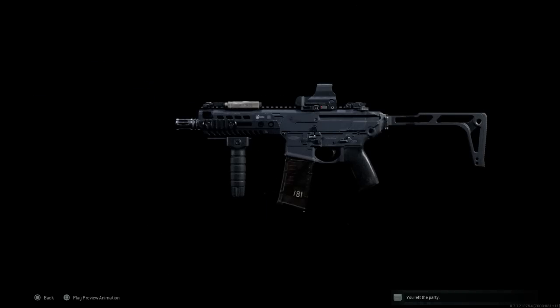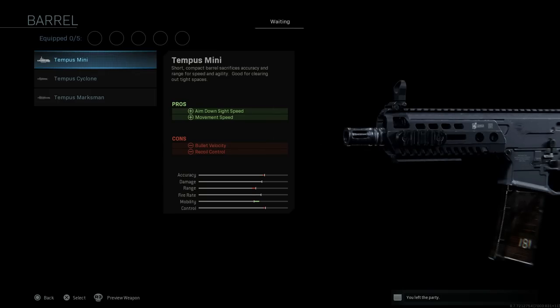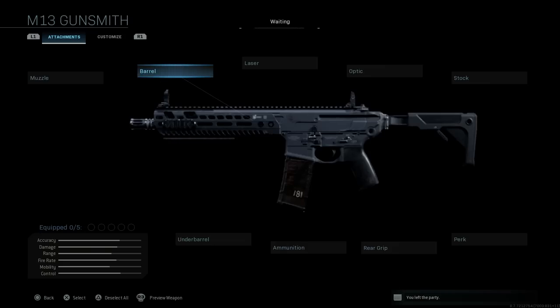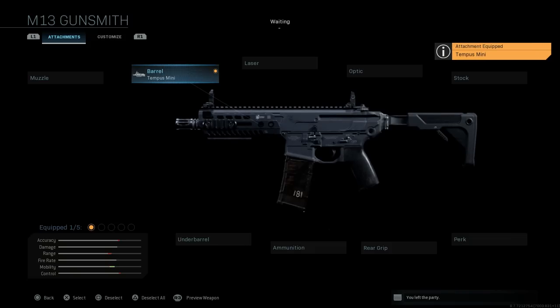Here you see our final design. We're going to strip this down and start with the barrel — we're going to want that Tempest Mini. This is a short compact barrel that sacrifices accuracy and range for speed and agility, good for clearing out tight spaces. Pros are ADS speed and movement speed; cons are bullet velocity and bullet recoil. This is the shortest barrel we have for this weapon, bringing it down to either an 11.5 or 9 inch barrel, giving us the MCX Virtus SBR short barrel rifle, or carbine variant.